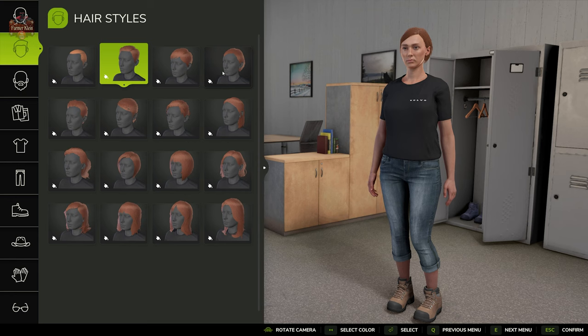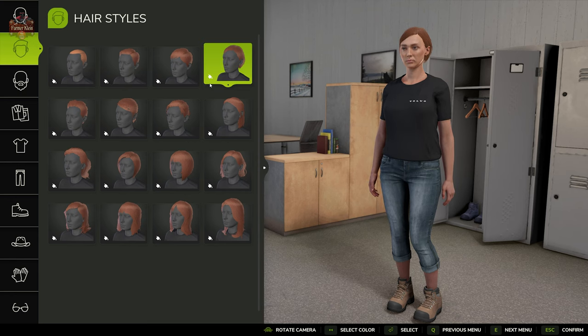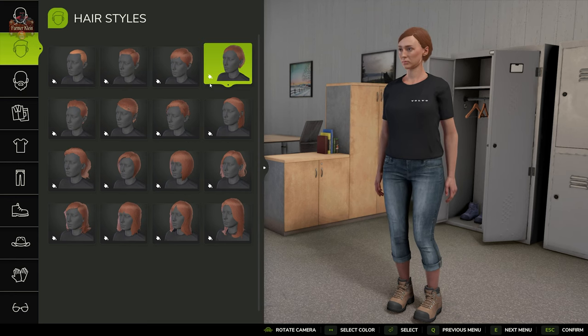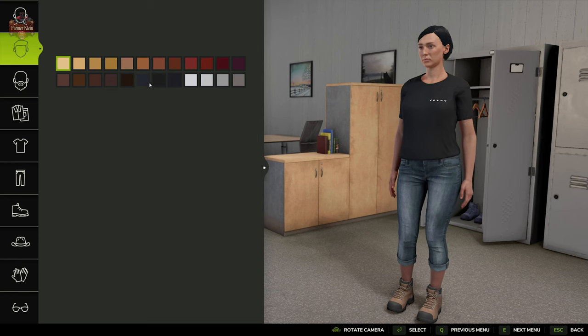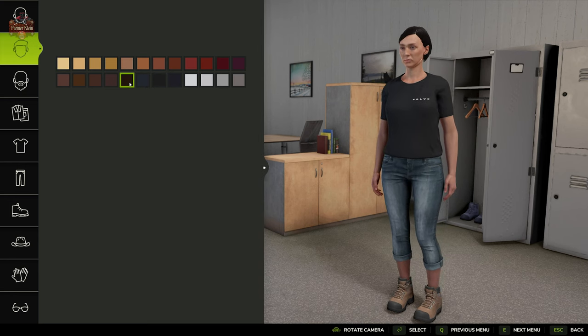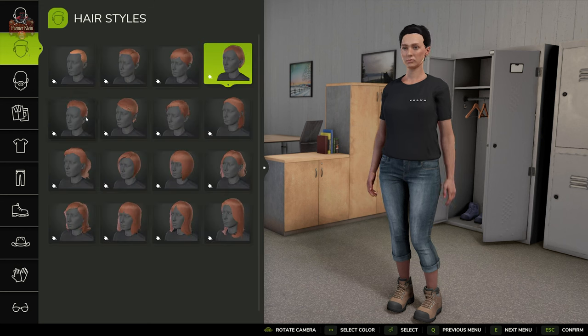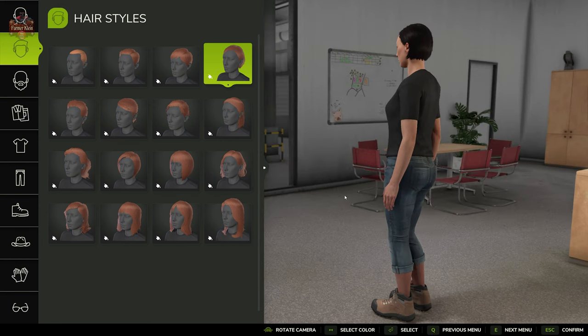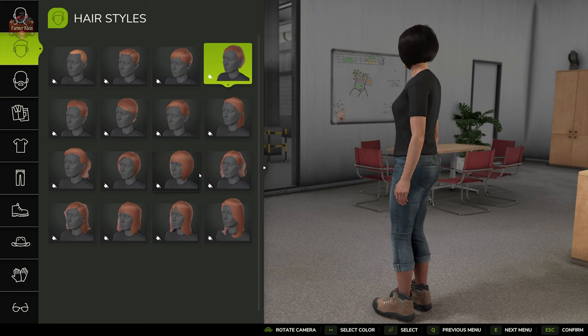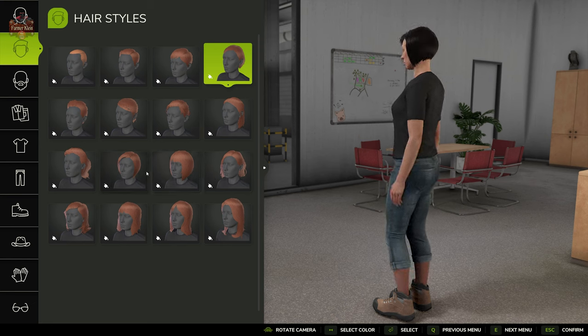We have several different hairstyles, and any of these that have the little bucket icon means we can change the color of our hair to whatever we want. There are lots of different hairstyles, and we can of course rotate our character at any point if we want another angle on any of these customizations.